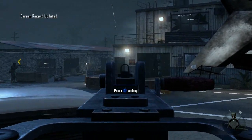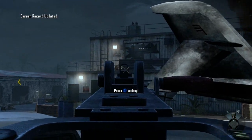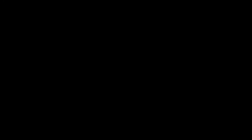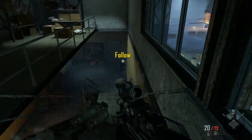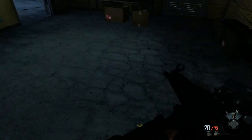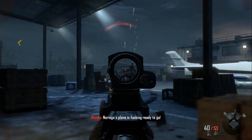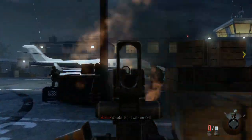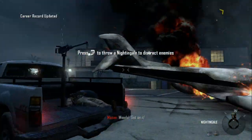You can try throwing the nightingales and then trying to get your 10 truck-mounted machine gun kills before they start throwing their smoke. But it can get kind of difficult to shoot through the smoke as you can't see your enemies — however, Mason can and he'll kill all your enemies. Or you can do what I did: shoot yourself with an RPG or cook a grenade to kill yourself, then replay this part and do whatever you didn't do, whether it's the machine gun kills or distracting 8 enemies simultaneously with the nightingales.